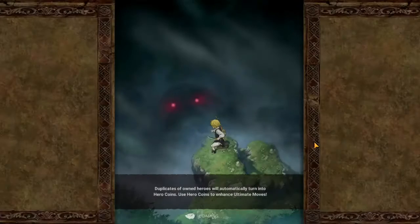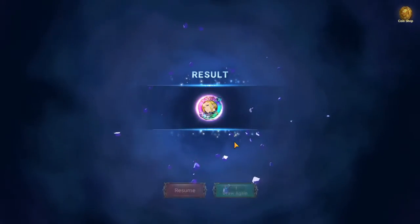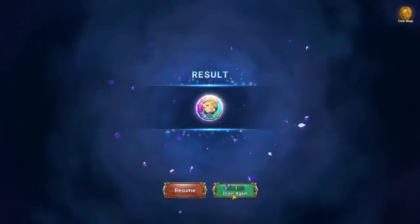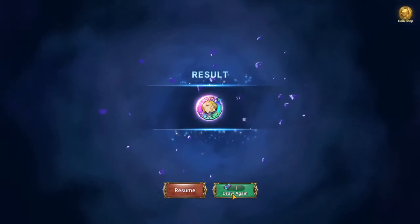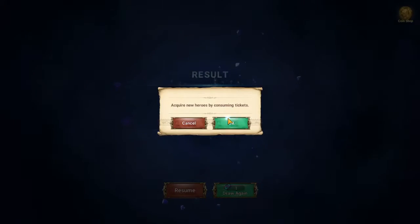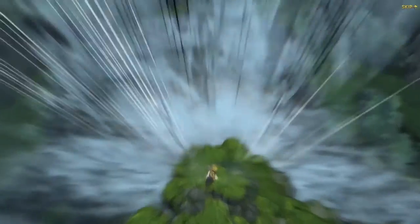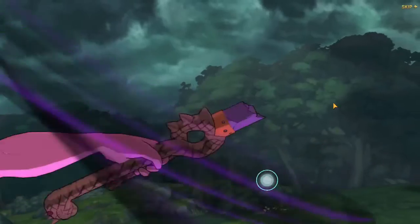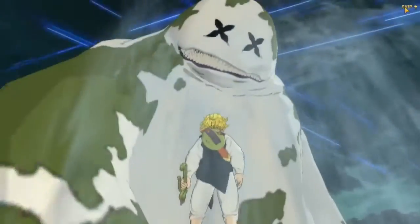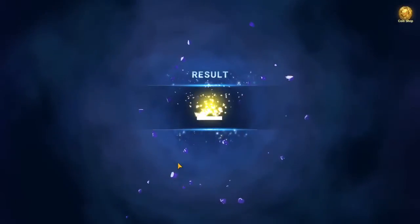We have three more Part Two tickets left. We got Matrona — I think I had her at three-star six so now this is four-star six. Next we got Green Gowther — seriously, why is my free-to-play having better luck than my main account with the Commandments? And our last one is another Red Ban, not bad.